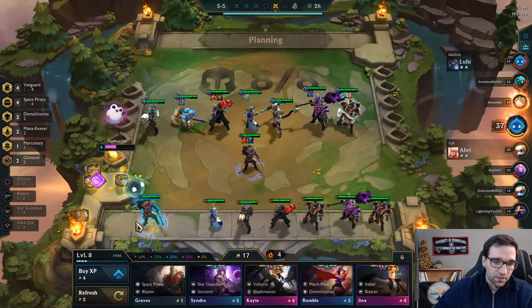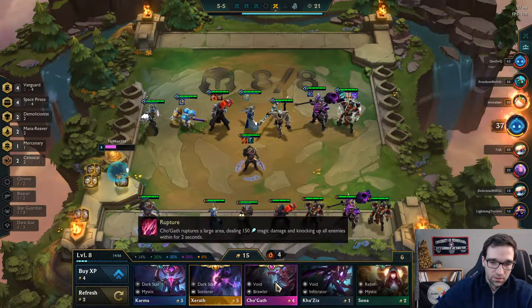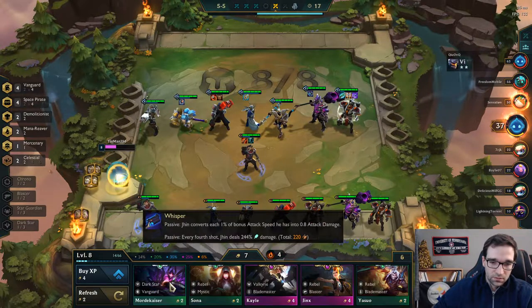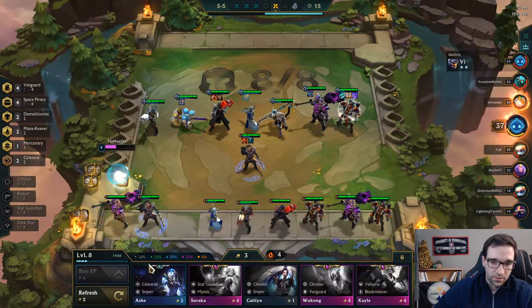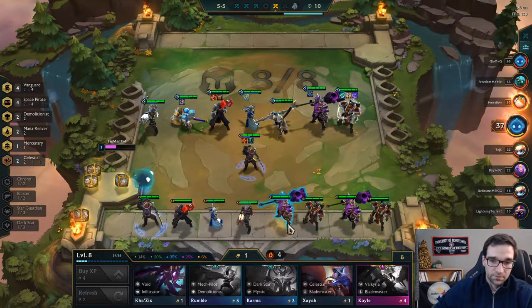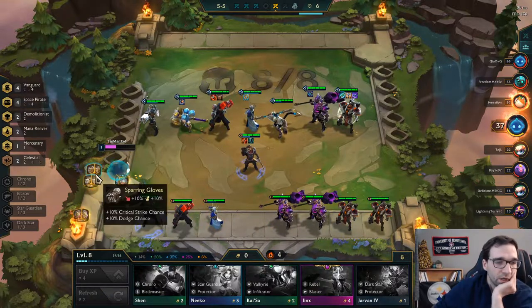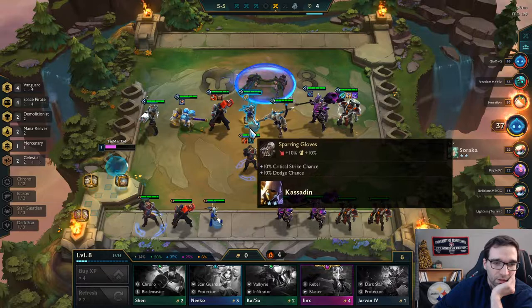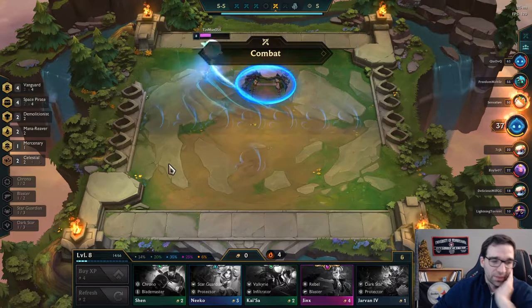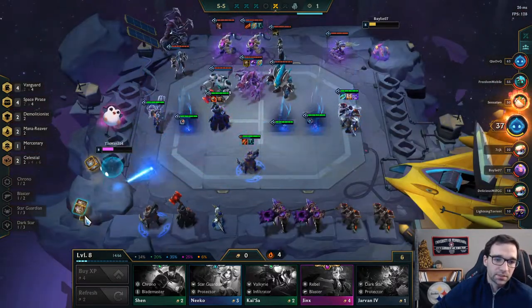All right, sell that off. Still want to reroll, hopefully for a 2-star Gangplank. And who else can we find — maybe another Mordekaiser? Not enough. Let's just throw a Trap Claw on probably the Kassadin. Could even make a Locket if I really wanted to for a bit more tankiness, but I think I'll save this to hopefully find a Rabadon's.